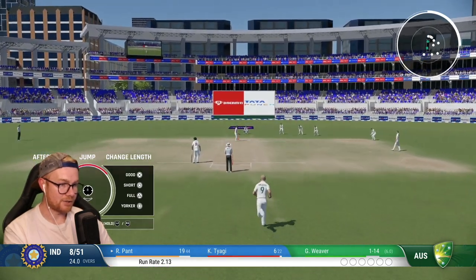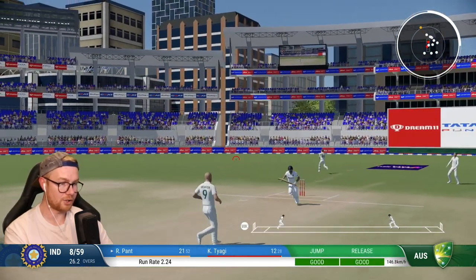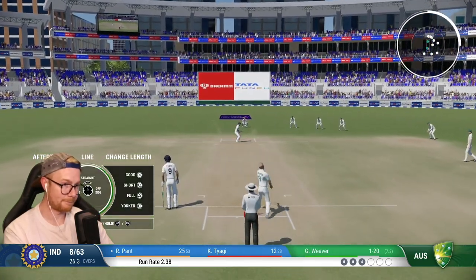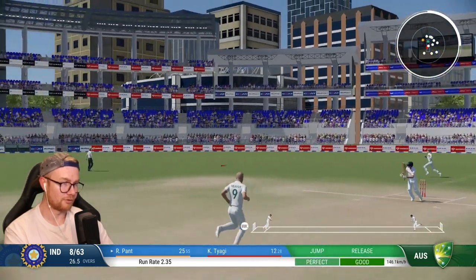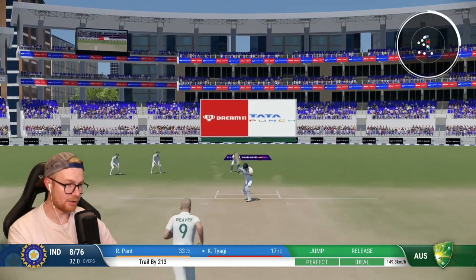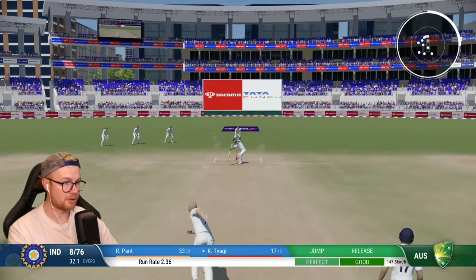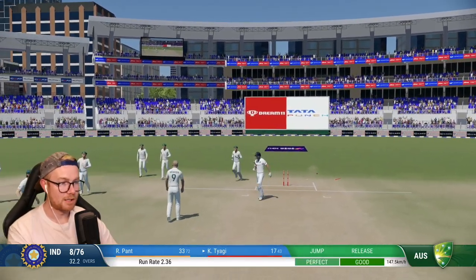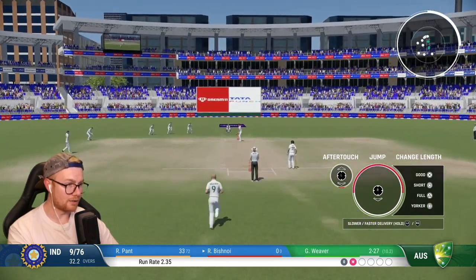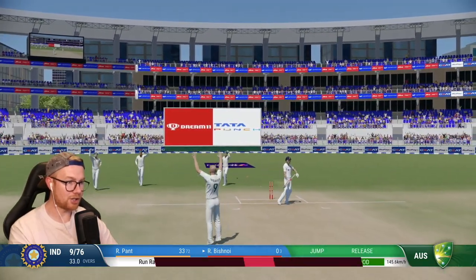Eight for 51. Pant 19, Tiagi to six. Run out first ball - get there, get there! Oh that turned around, inside edge - Pant, you lucky bastard! Goes on to 25. They've made the 60s. A four - a bit of fight here from the Indian bats, partnership's now 40. Tiagi and Pant doing really well, no brain fade run-outs yet. But Tiagi's been playing and missing, inside edging it onto middle stump. Nine for 76. Bishnoi's the new bat. Going full and swinging in to the toes. Last ball wicket maiden - that's the match! Double wicket maiden to finish!